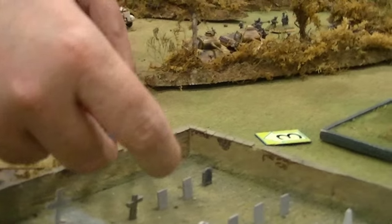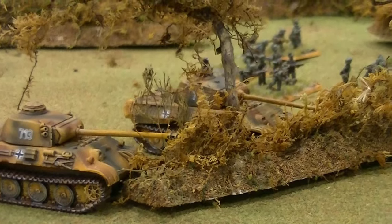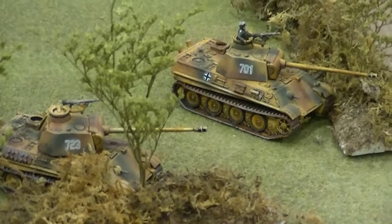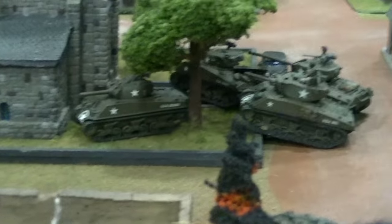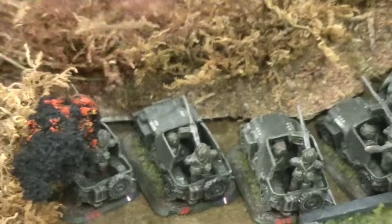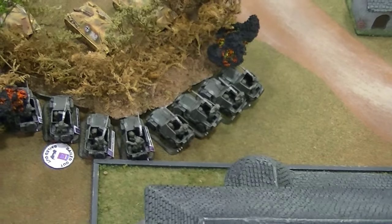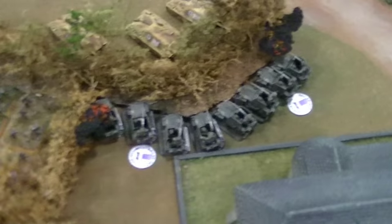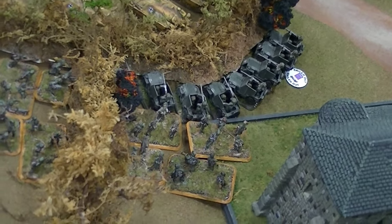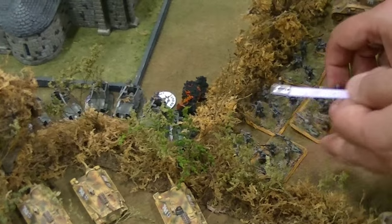The Panthers on the right flank move up to the graveyard wall, trying to get a shot on those Shermans — they're saying, hey, you can be buried here. The Panthers open fire on the Shermans and take one out. The Panthers on their right flank cause another to bail. The Hetzers destroy one of the scout vehicles and bail another out. Then the infantry comes in for an assault, but the defensive fire takes out two infantry stands and stops it from continuing — they're forced to pull back, pinned down.